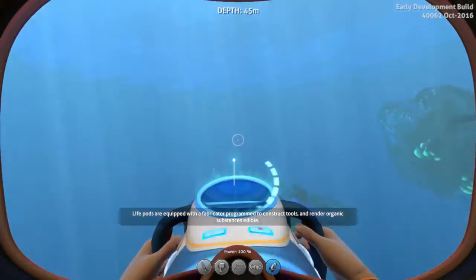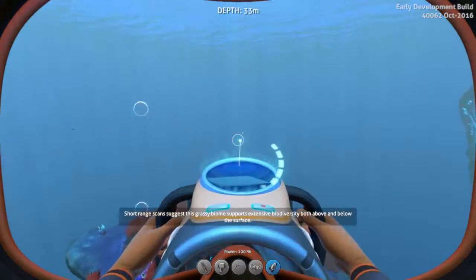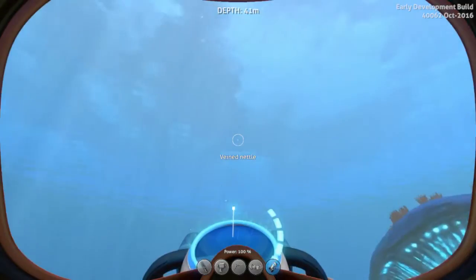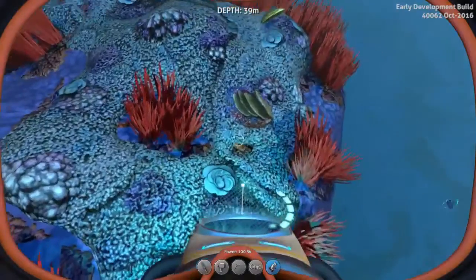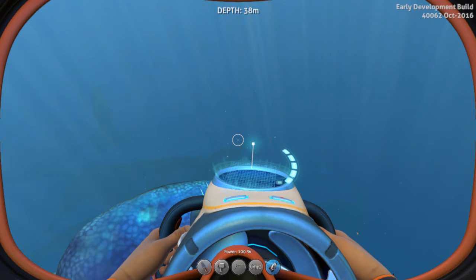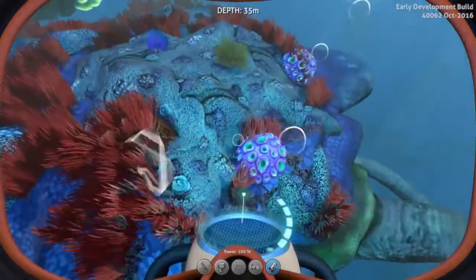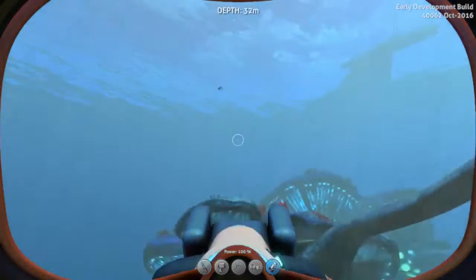Weirdly we've got three reef backs in one place, which I've never seen before — I don't think I've seen more than one together. So on their backs, as their name suggests, they now have reefs. There seem to be quite a few new plants I've either not noticed before or that have been added. In particular there are some barnacles you can break open. All of these reef backs are unique.